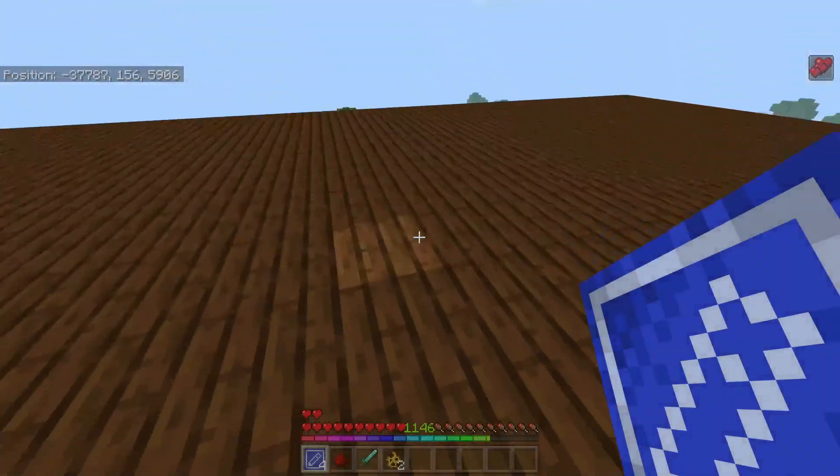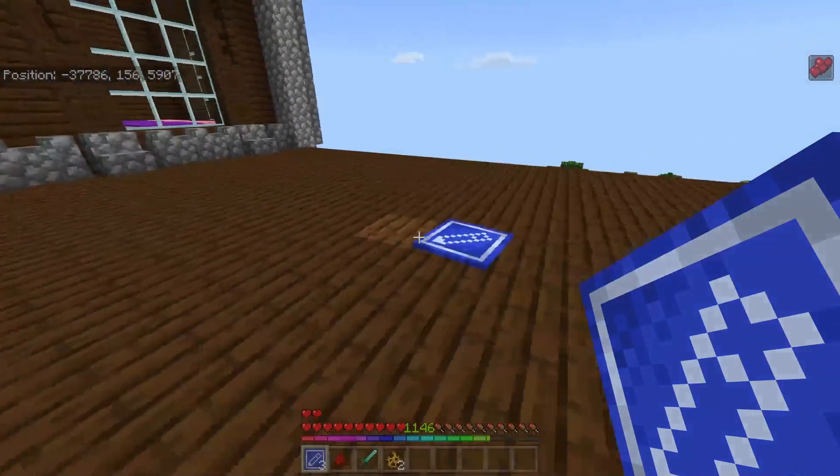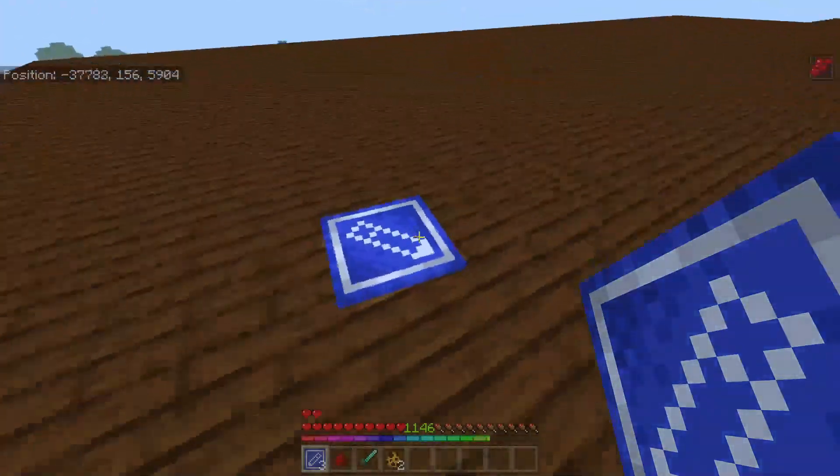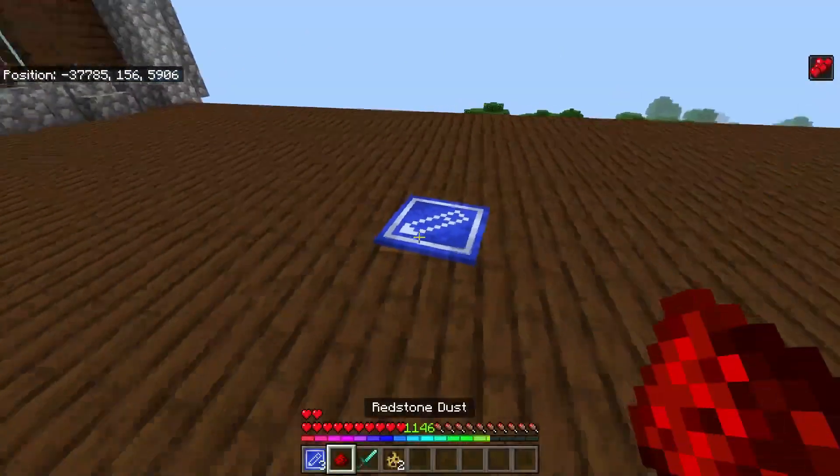I'm in survival and I have the place me item. Obviously we can just put it down and it looks like a weird little flaggy thingy on the ground.